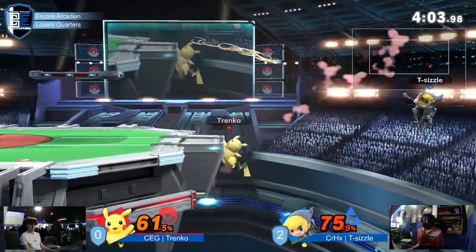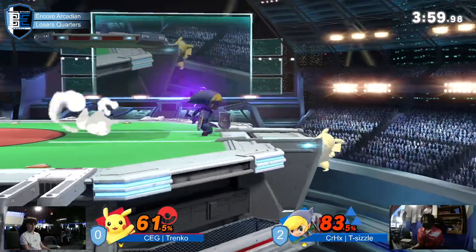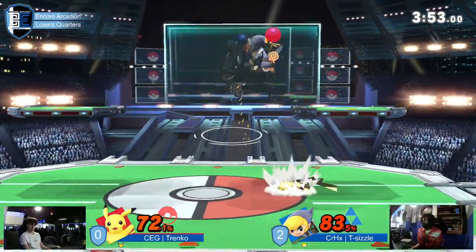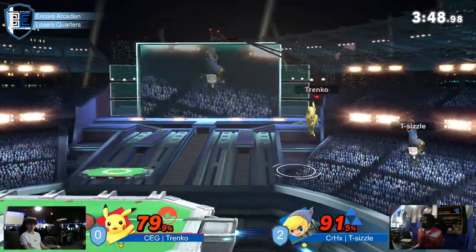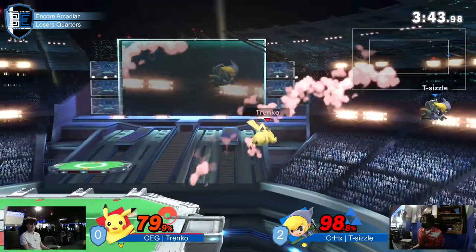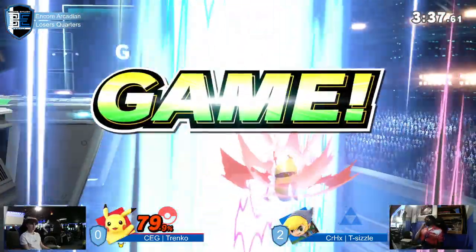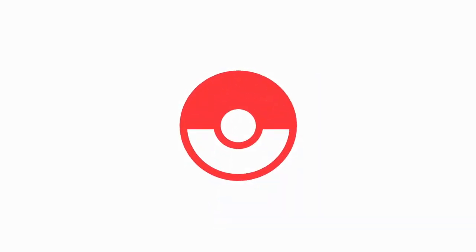Caught T-Sizzle mashing that button over there. Another thunder — he's been getting his damage off of those, why not? Caught T-Sizzle not ready. I feel like you see Pikachu waiting down there, he wants to paw. Love the attempt — he has his confidence. He is nice with it. Tranko not switching that somehow. Two downers to take stocks that game.